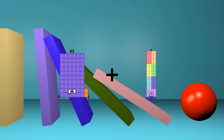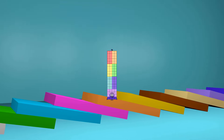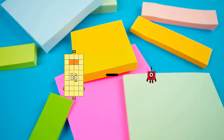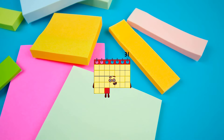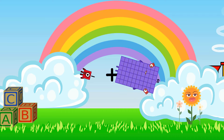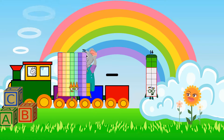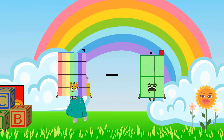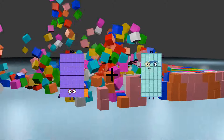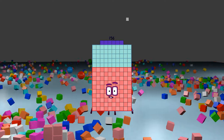62 plus 14 equals 76. 32 minus 1 equals 31. 1 plus 60 equals 61. 73 minus 41 equals 32. 62 plus 94 equals 156.